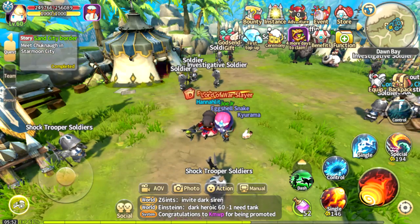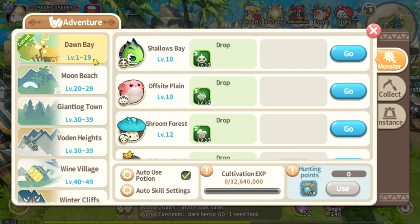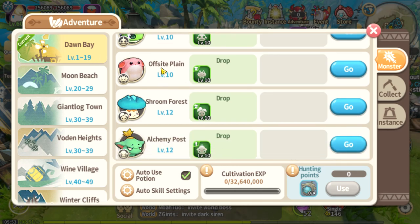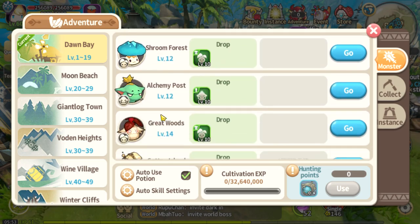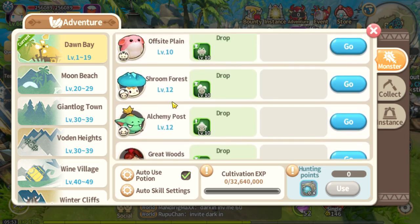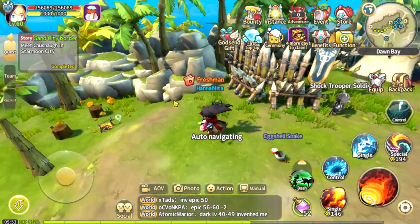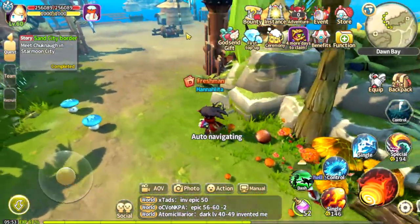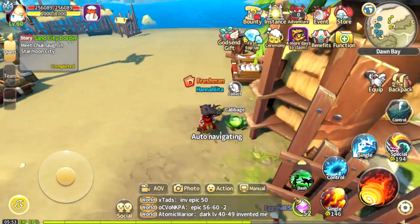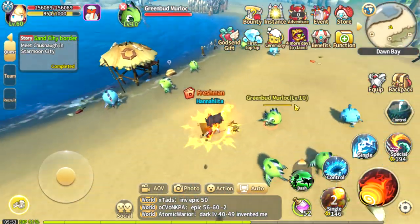Okay, now we're here. You can also click the Adventure tab and there you go — you can actually check all the monsters that you can find in this particular map. You can kill this particular specific monster to earn XP on your Adventurer Book.